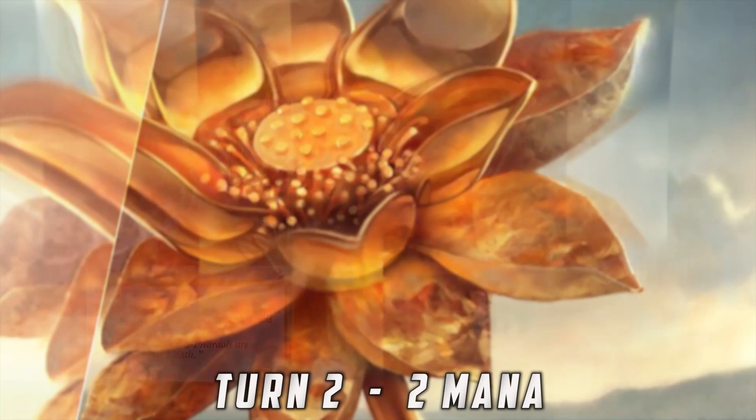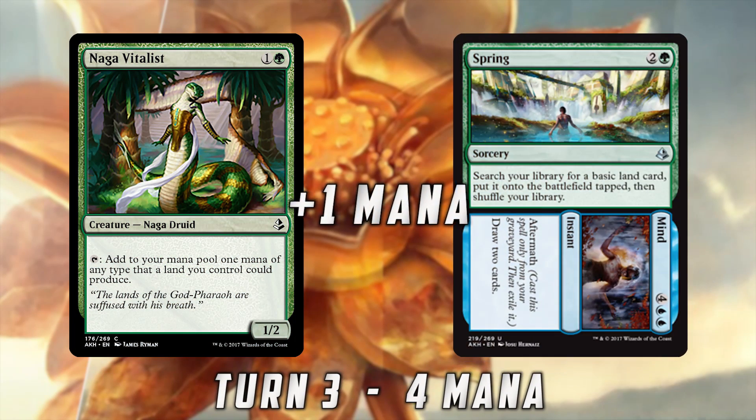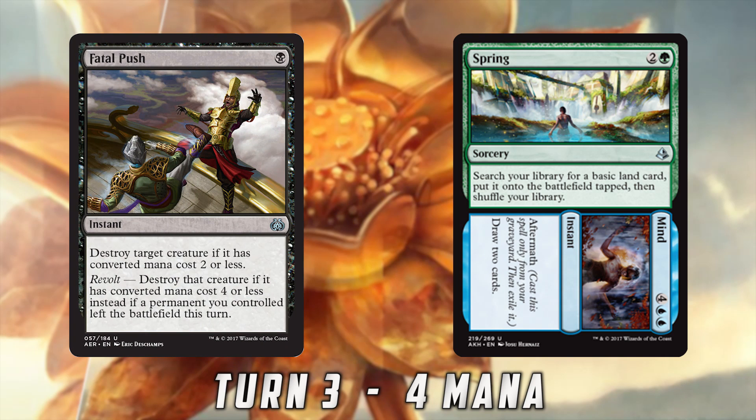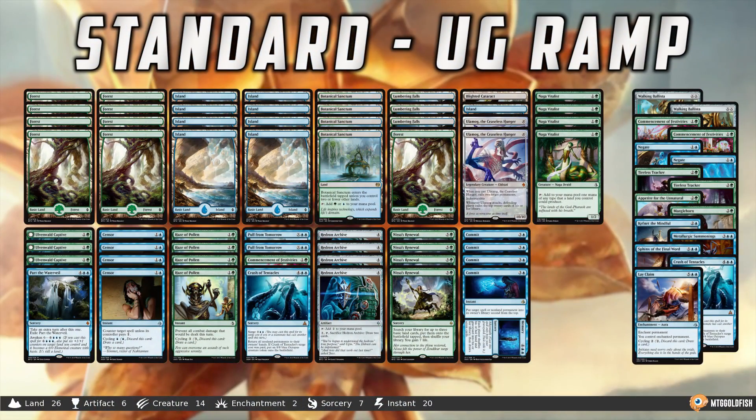Picture we play Naga Vitalist on turn two. On turn three we Spring to Mine for plus one mana, getting another land out of our deck. Our opponent Fatal Pushes our Naga Vitalist. We untap the next turn — we have five mana. We have nothing to do at five mana. There's literally nothing in the deck: we can Pull From Tomorrow for X equals three, which is pretty bad, or play another two-drop if we have one. We don't have anything in the five-mana slot. Playing a ramp spell that doesn't line up with the curve is the problem.